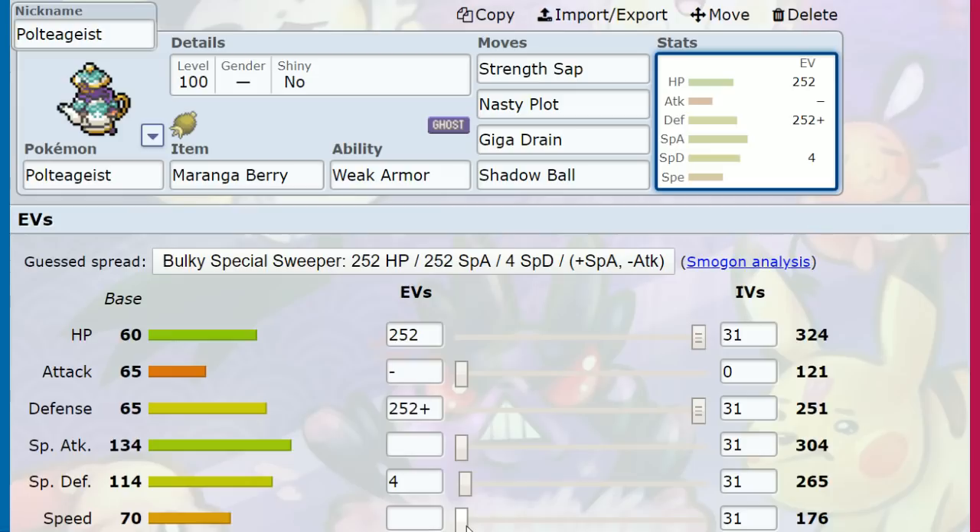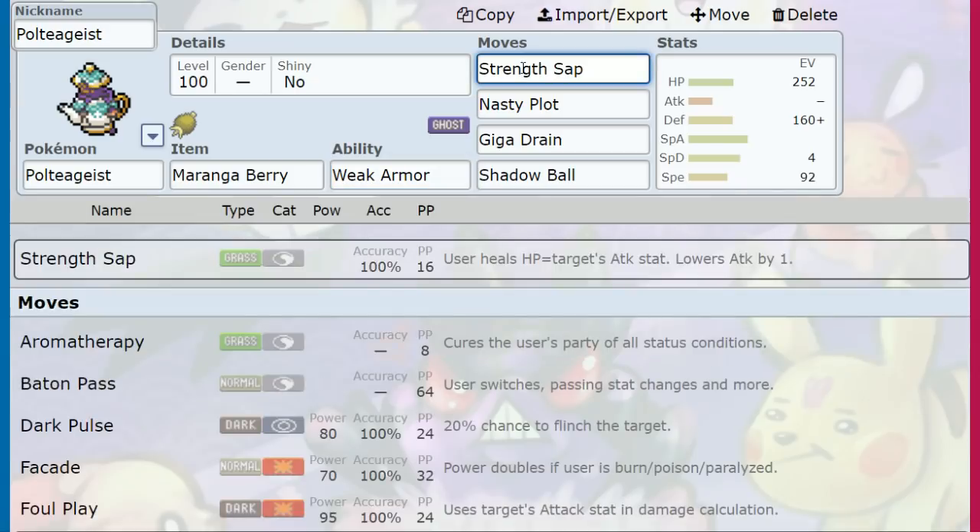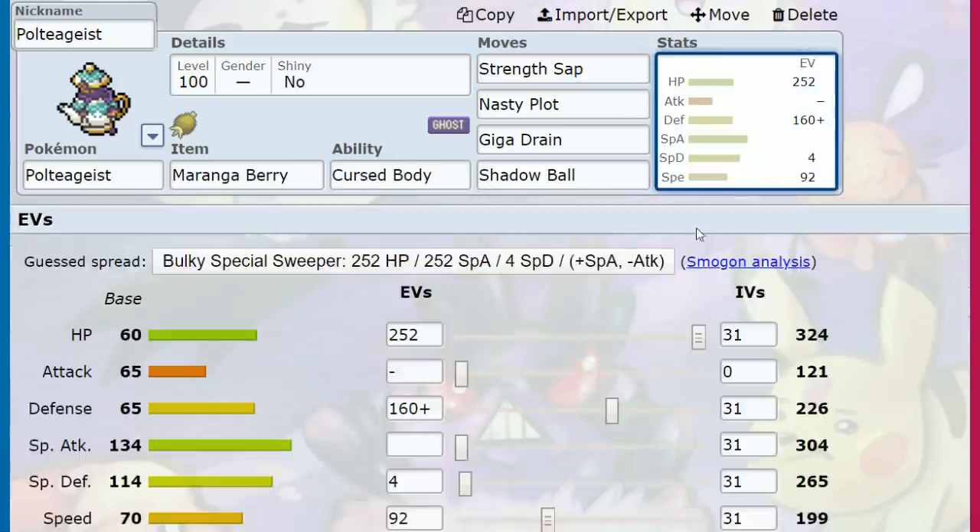There's potential Weak Armor weirdness in the Tank set, but the problem is it gets complicated: uninvested plus-two with Weak Armor, we need to give up EVs to outspeed everything, but to get there we need to survive the physical hit, let Weak Armor activate, then lower our Defense and Strength Sap as the option. I don't think Weak Armor is something to actively play around with except in very niche and rare situations.